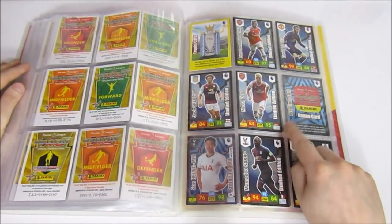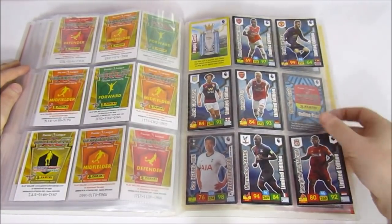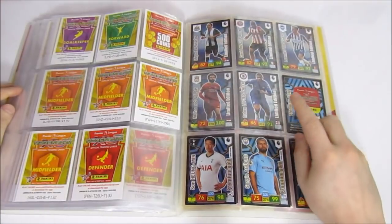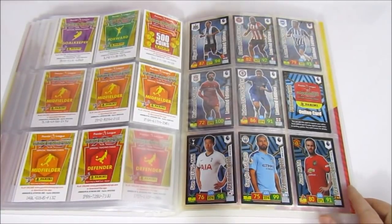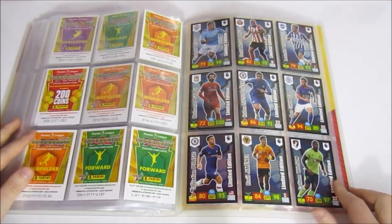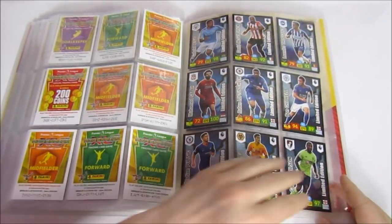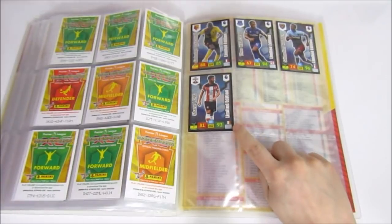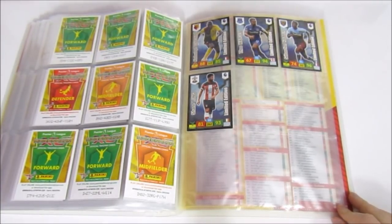We still need a few premium limited editions — the Oslo, Almiron's signed card, and Lorise's signed one. We do have all the premium gold ones since we opened the premium gold pack, and the regular limited editions too. The two from the advent calendar are also in here. The most recent addition was the Shane Long from the latest Strike It magazine. Let us know in the comments how you're doing with the Premier League collection.